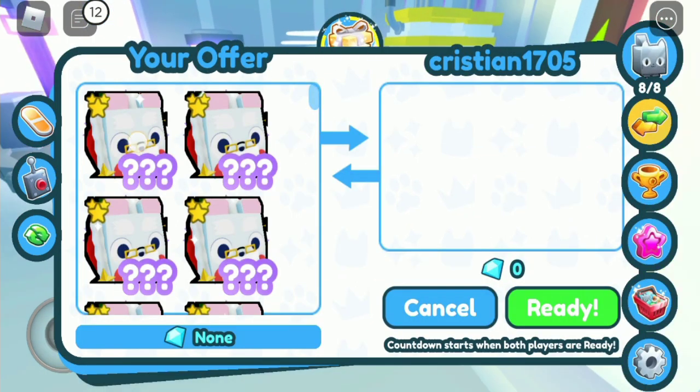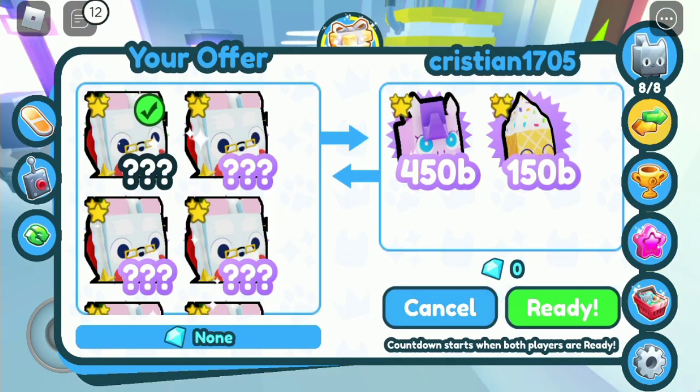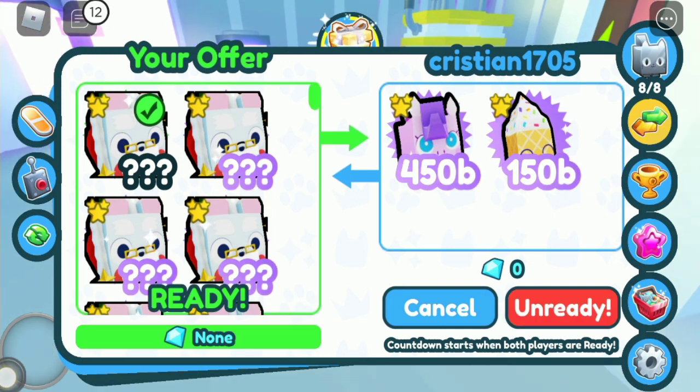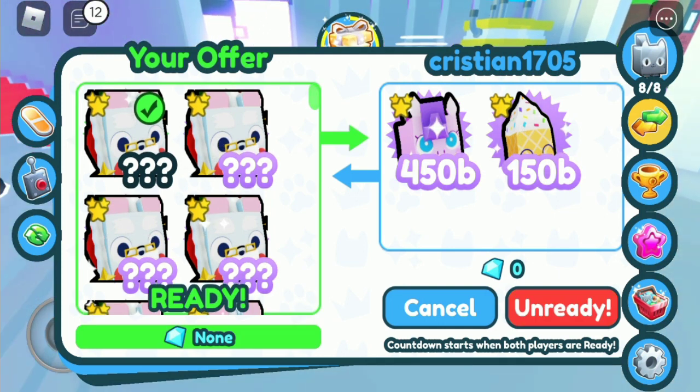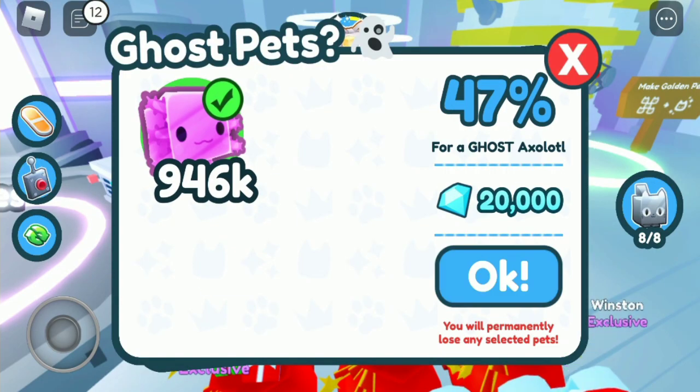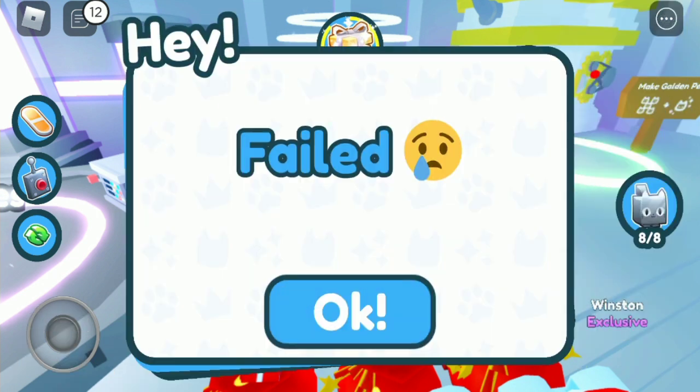Somebody trade me. Let's see what you got. He got a pony and an ice cream. I'm gonna accept this — why not? This is a fake game anyway. Oh, he declined. Let's risk this — Dark Matter axolotl. Here we go. It failed.